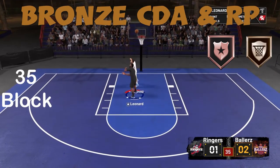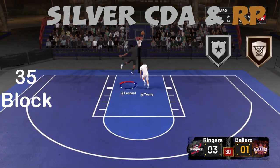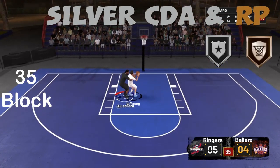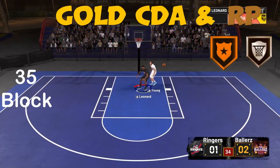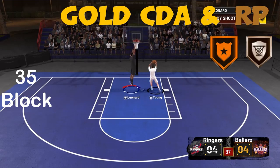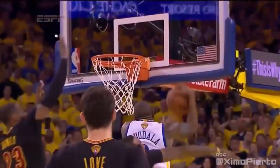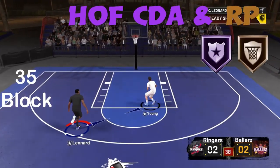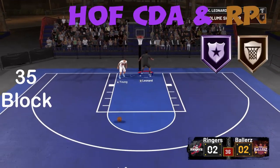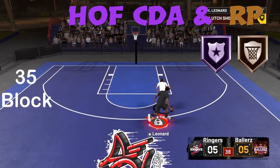Once I went higher with Chase Down Artist it was still improving. At gold I was able to block more shots, and then at Hall of Fame I was able to block even more. Once I put it at Hall of Fame I felt like LeBron's game seven block. Basically, when you equip these two badges together it's really powerful because they go hand in hand — like peanut butter and jelly. Those iconic combinations, and this is one of them.